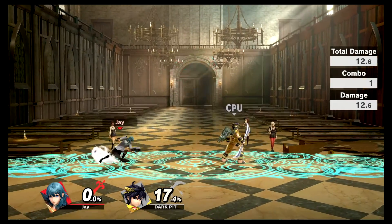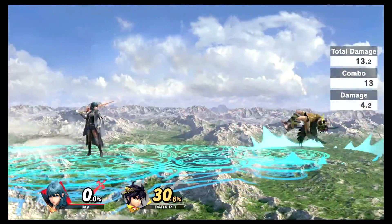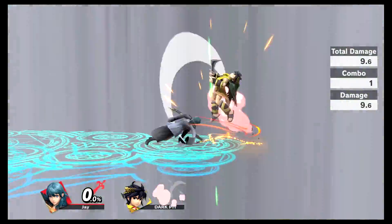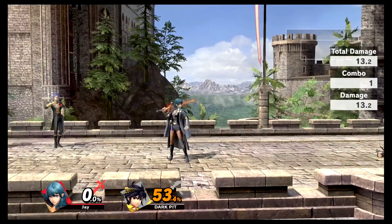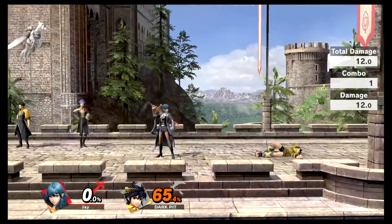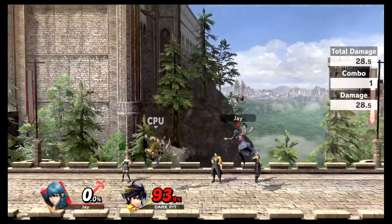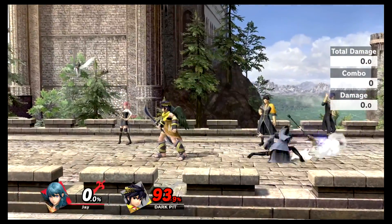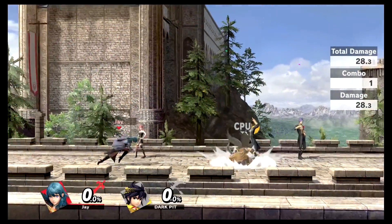If you're right next to him, nice. Jab - yep, we have a rapid jab. Down tilt - nice little scoop. Forward tilt. Up tilt - not bad. Down smash. Forward smash - and that can be angled up or down, don't forget about that. Up smash.